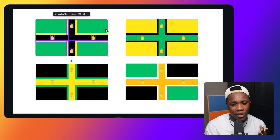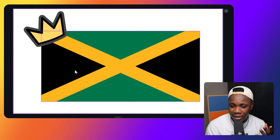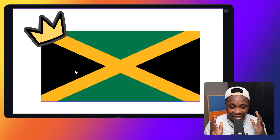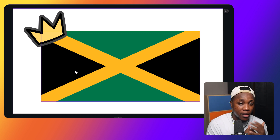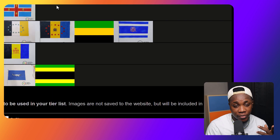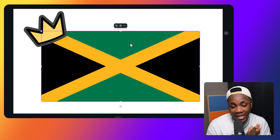All in all, what I'm realizing is that our flag just comes out on top. I'm really happy that this is the official flag of Jamaica — it could be my bias, but I'm just not a big fan of the others. I really appreciated the flags with the stars that likely represent the 14 parishes, but truly, our current flag comes out on top.